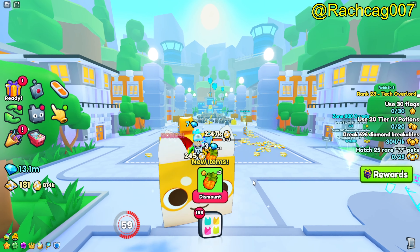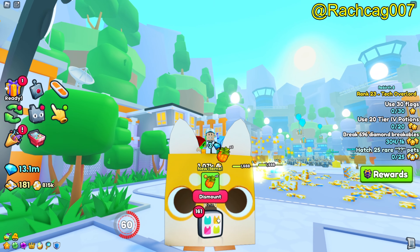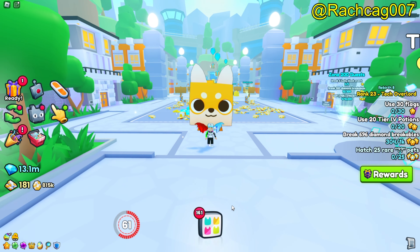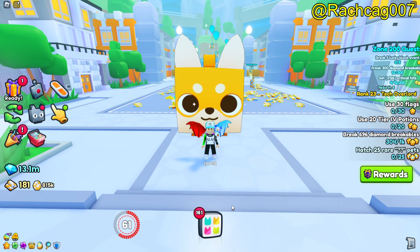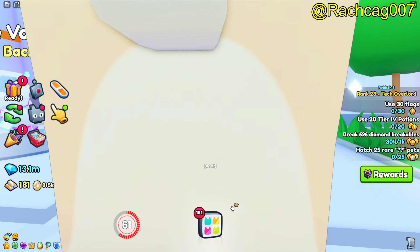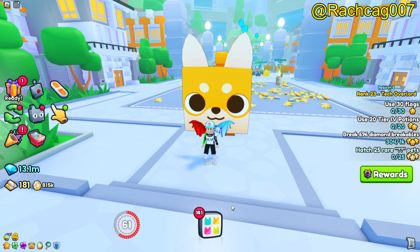There you go — so that's what a Titanic is. Let's dismount it and it just follows you. Nice little Shiba. Titanic Shiba — so this is what it's like to open it in Pet Sim 99 and redeeming a Titanic plushie.